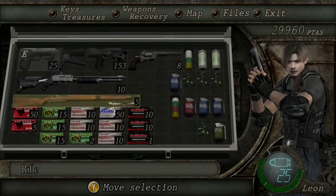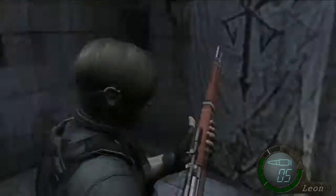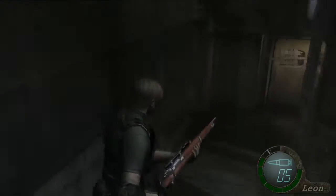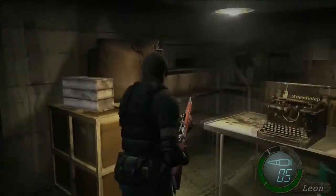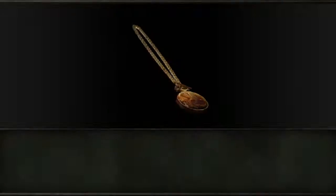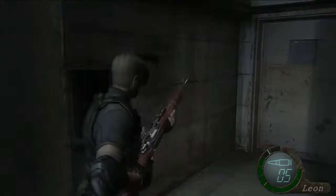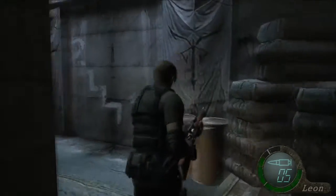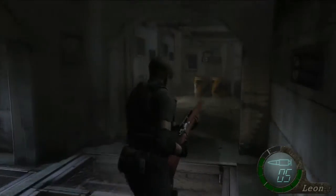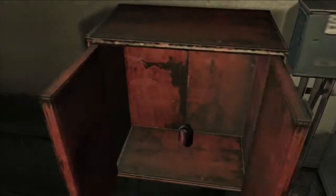We don't have any enemies between us and the Regenerator, so go ahead and grab your rifle so you're ready. Actually, right at the beginning if we run the other direction, we can get a brass pocket watch. We can grab the green herb, and if you really want to, you can unlock that door. Then we'll head up and grab the item from this red box right here.